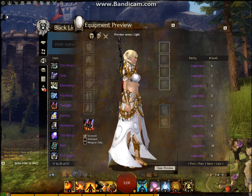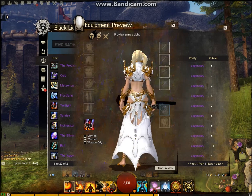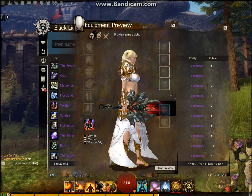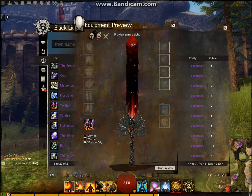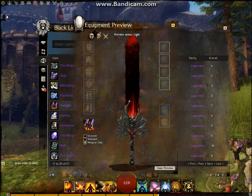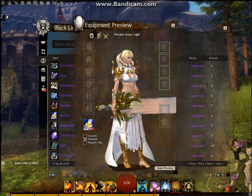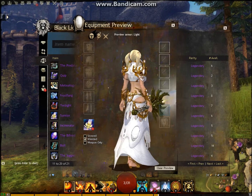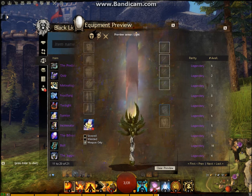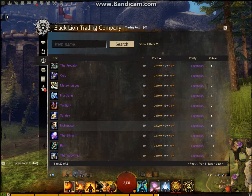This is Twilight — I showed you earlier that it's the combination to make Eternity. I actually prefer Twilight to Sunrise personally; I like the blacks, the black greatsword. It's one of the more elegant legendaries in game. There are two greatswords — this is Sunrise, you've probably already seen it before. If you're going for your legendary precursor, you've got twice as much chance of getting a greatsword because there are two greatsword precursors.